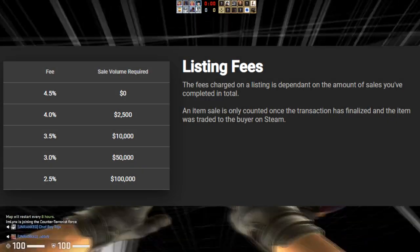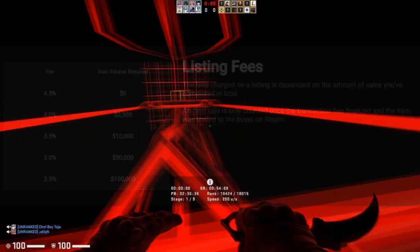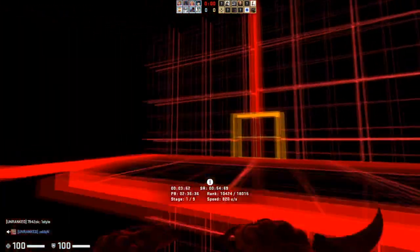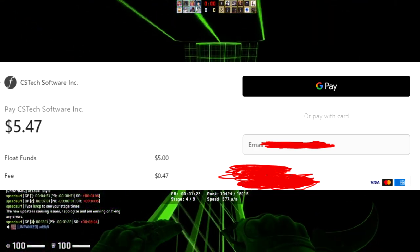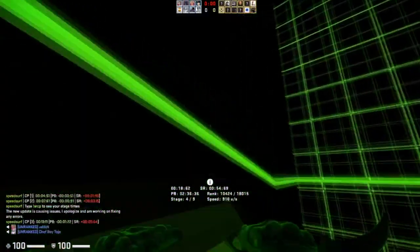Here's a breakdown of their listing fees — you can look it over, but basically it scales with your sale volume. Their sale fees don't look crazy; they're pretty average overall. As for payment methods in the beta, they'll probably add more in the future. Notably, they have Stripe, which is great for people with cards — you can pay online just like with G2A Pay, except it's actually a bit better than G2A Pay.